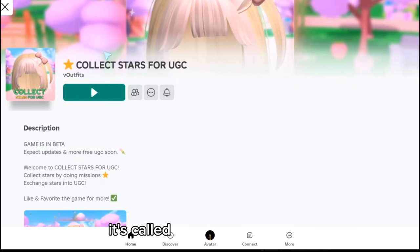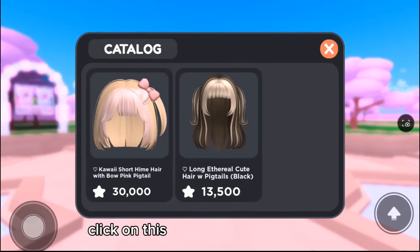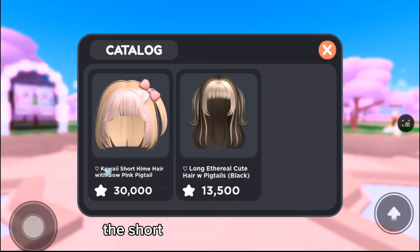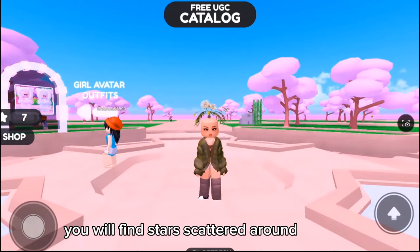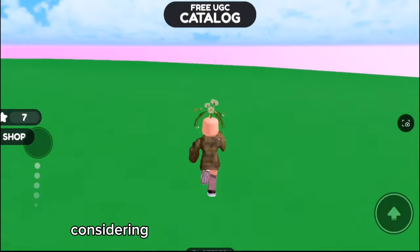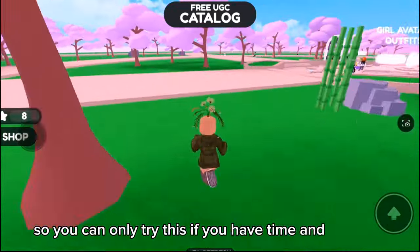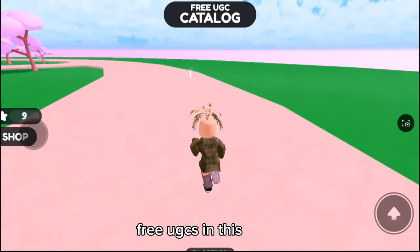I will leave the links for both hairs in the description. The game where you can get these hairs for free is called Collect Stars for UGC — you'll find a link in the description. Click on the free UGC icon at the top. The short hair costs 30,000 stars and the other is 13,500 stars. Stars are scattered around the map, but they don't spawn quickly, so you'll need time and patience. There are also upcoming free UGCs in this game, so you can start grinding now.